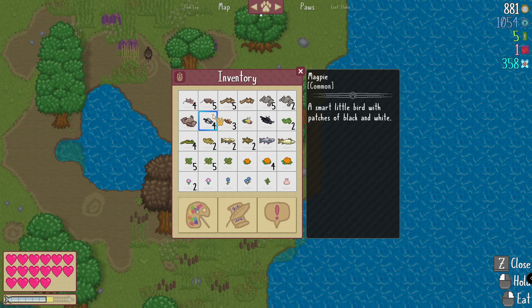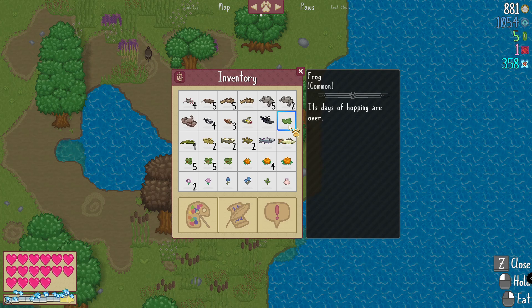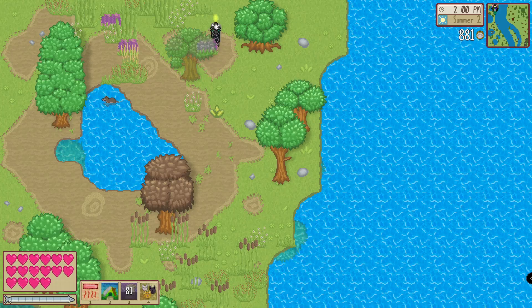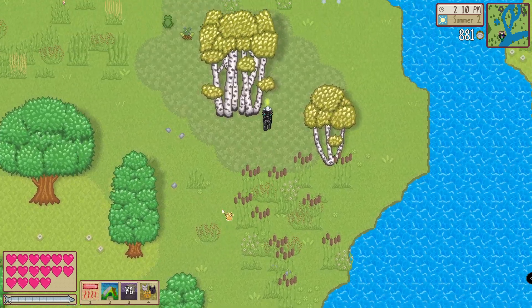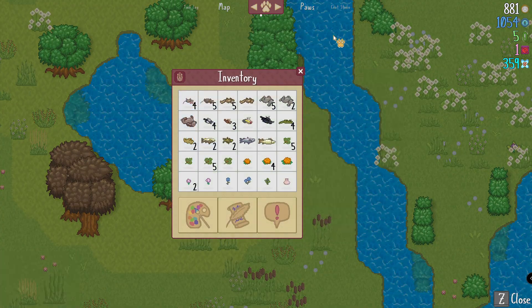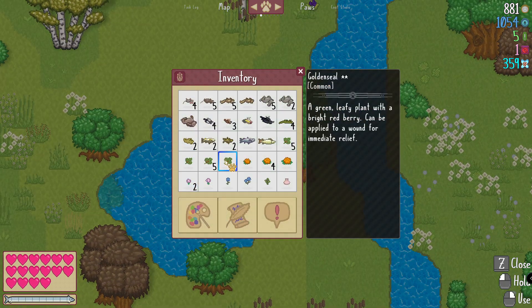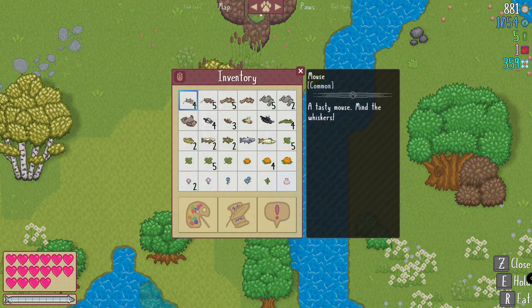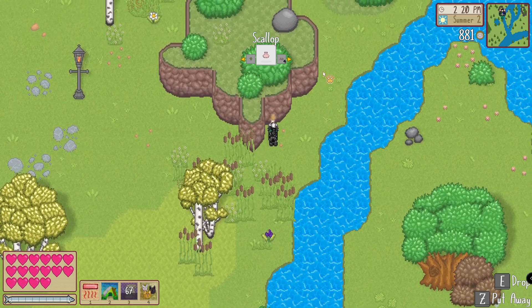I need to eat. Yes, frog. I don't have any room in my inventory for that kind of stuff. And apparently I accidentally picked up a seashell.